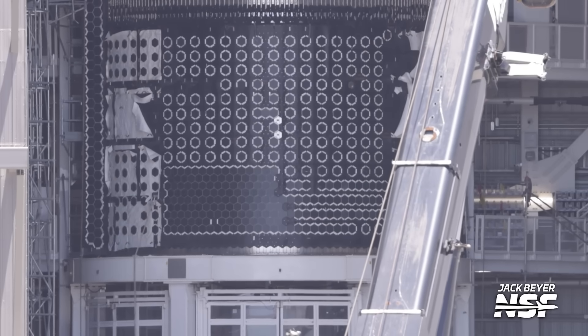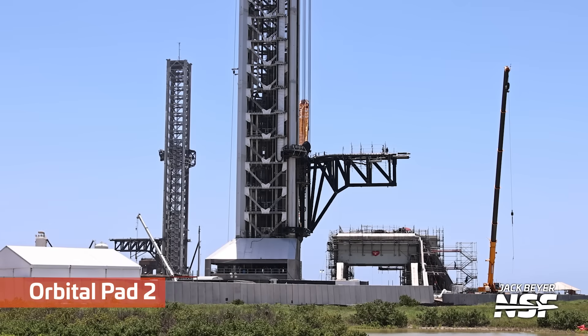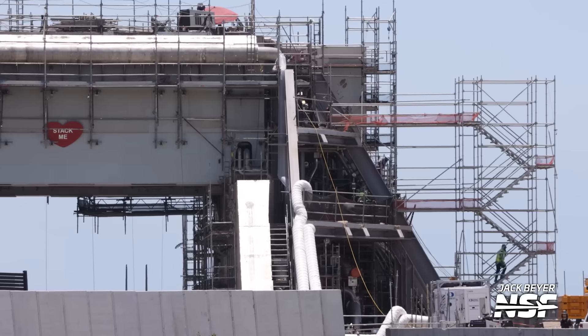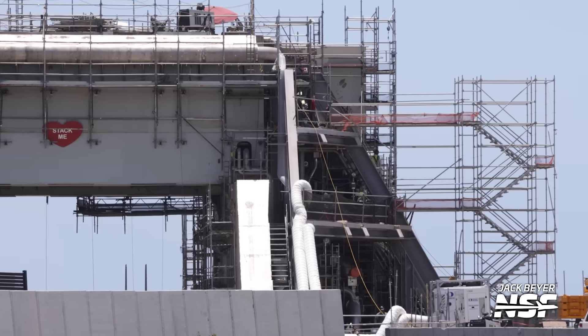We've seen Ship 38 there getting worked on for quite some time. The tile patterns look like art — is there a message in there? Anybody tried to scan that with their phone to see if it pops up a URL? This is from the south side of the road looking over towards Starbase, with some shots of Orbital Pad 2. We use these shots for the Starbase updates — when we do the full analysis, we'll spend five minutes talking about a shot. These videos get those shots out there quickly so you can start looking at them before we do the full analysis, which we do once a week.